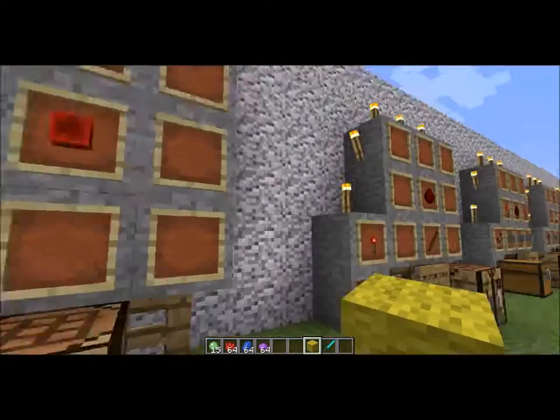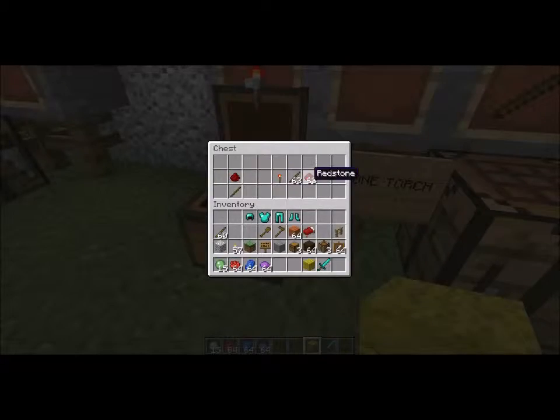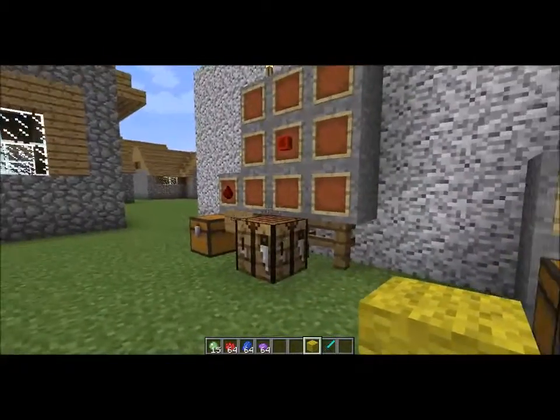That's how you make redstone. Now for redstone torch, what you're going to need is a stick and redstone dust — I call it redstone dust because that's what it is. You're going to put redstone dust in the center and below that you're going to put a stick. And that's going to give you a redstone torch. Light the darkness and make your life more creepier — especially your house.